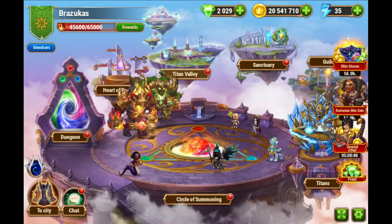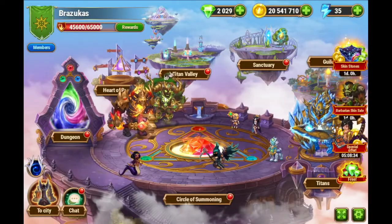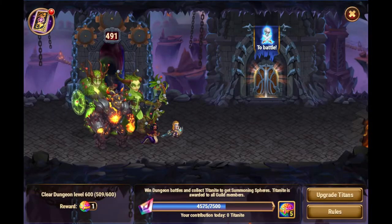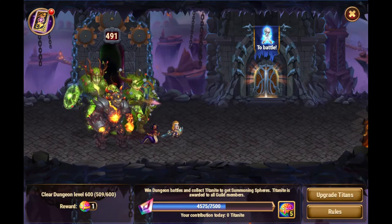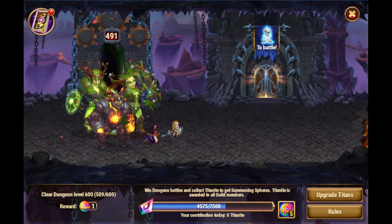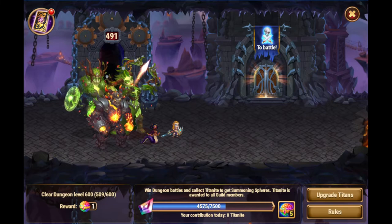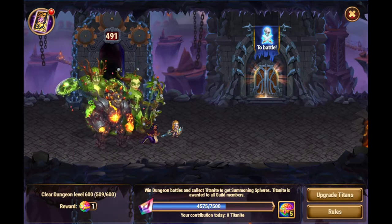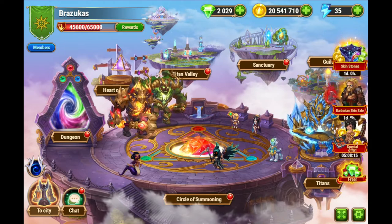Each tier of the guild rewards will be shown here, along with the amount of summoning spheres you will get for it. So this is a cumulative, or total, that the guild will do for all their players.